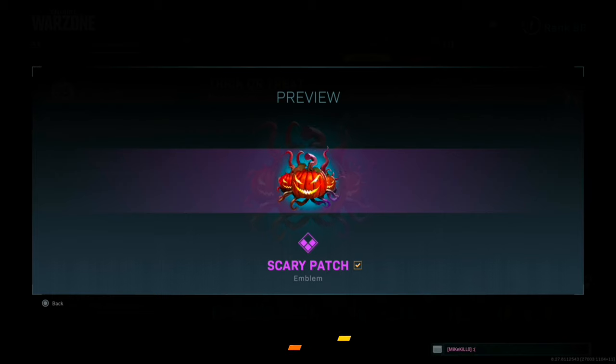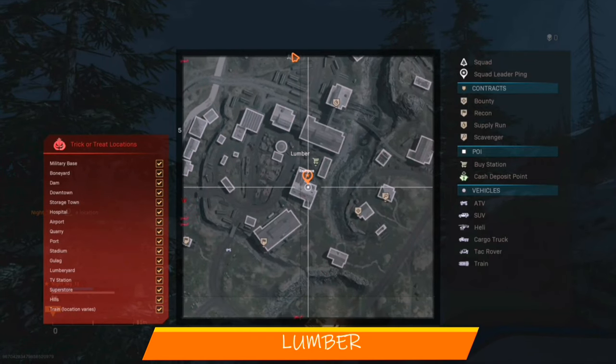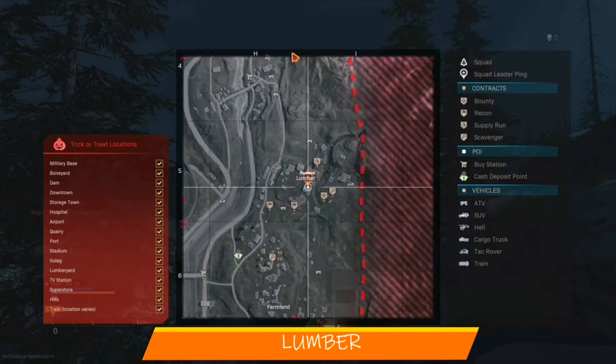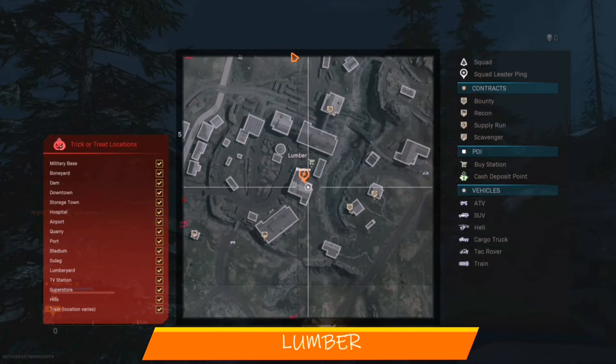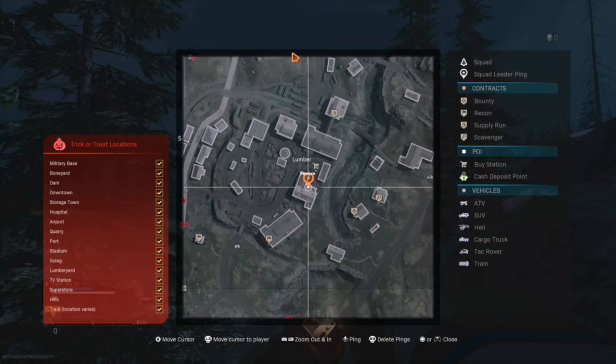Yet another emblem is featured in the Halloween event — this one is called Scary Patch and can be found in Lumber. Lumber is a very big area which made it quite difficult to find the emblem, but I would suggest the building that I marked on top.